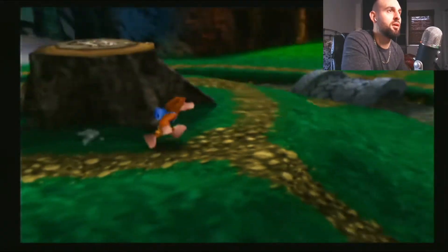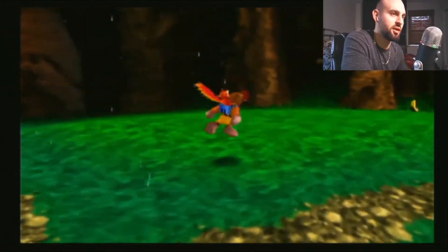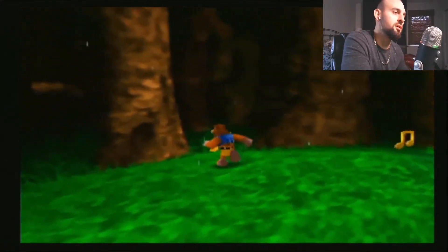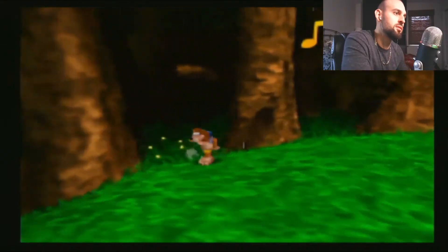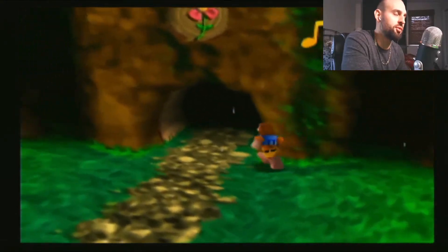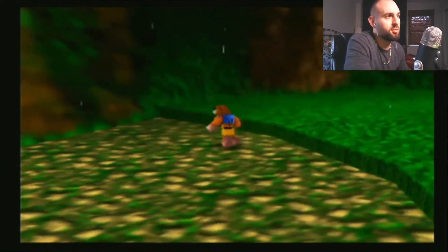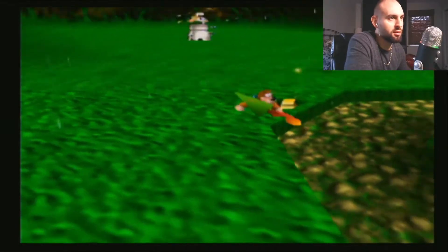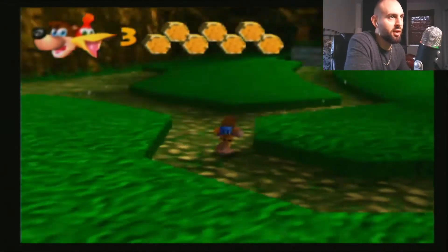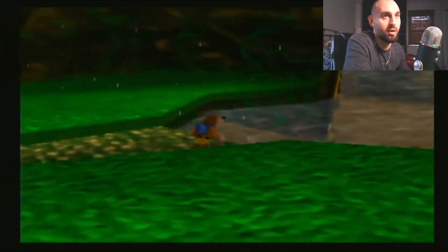We have to get all those notes again — that sucks. I'm not really too worried about the notes right now, I just want to go to Mumbo Jumbo and see what it's going to turn us into. Now, do we have to redo all that stuff again — the plant and all that? If I have to redo all that, that sucks — that means I have to climb back up there.